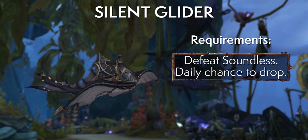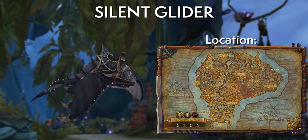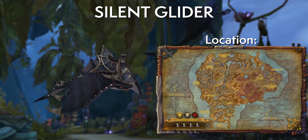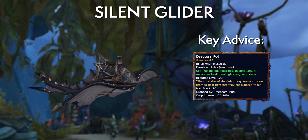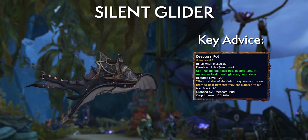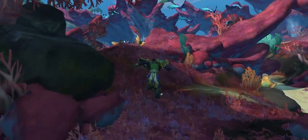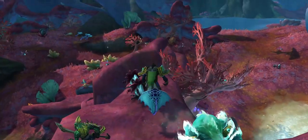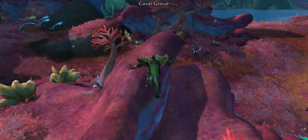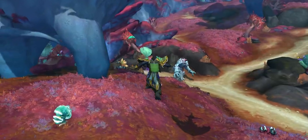Next up, the Silent Glider. This drops from a rare mob called Soundless, who can spawn in multiple locations in the Coral Forest on top of the coral reefs. The easiest way to get up there is to grab a Deep Coral Pod — an item you can pick up around the area that increases your jump height. Knock them down with an ability, loot them, and with some platforming on the nearby corals you can reach Soundless. Combine that with a glider and you'll make it up with ease. You can loot him once per day.